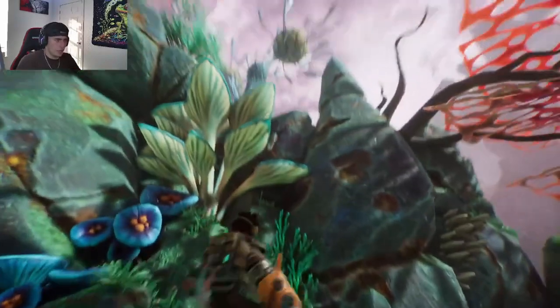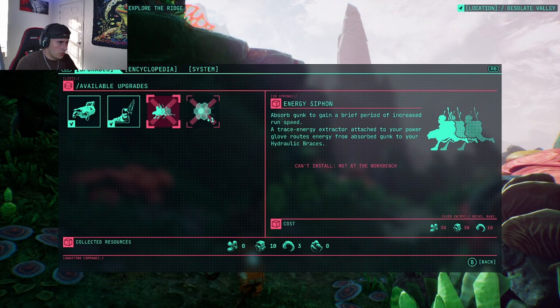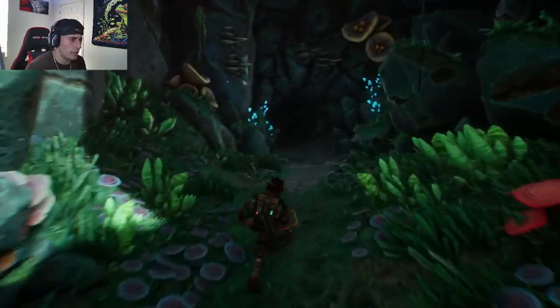They're talking about gunk that might have destroyed other planets before — it's sentient. Hopefully that's not what we're dealing with here. Let's go check out the upgrades: Energy Siphon — absorb gunk to gain a brief period of increased run speed. Trace Energy Extractor — roots energy from gunk to your hydraulic braces. Kevlar Fiber — take more hits before you go down.